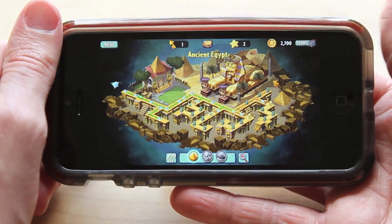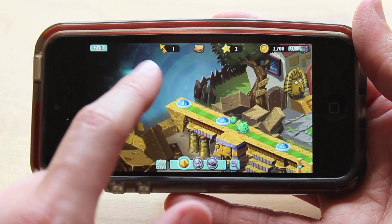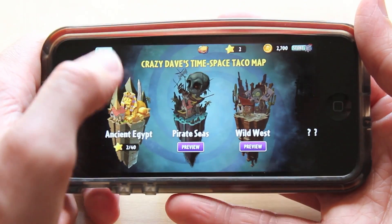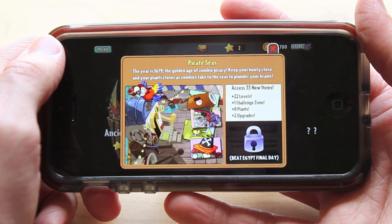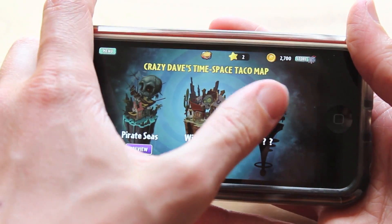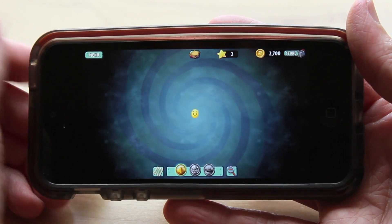Another new feature in Plants vs Zombies 2 that I'm really enjoying is the different settings. The first setting is Ancient Egypt; after you've beaten most of those levels you can go into the Pirate Seas, and then after that the Wild West theme. In Plants vs Zombies 1 there was only one setting — you'd move from the backyard to the front yard to the roof but you were still on the same property. Having Ancient Egypt, Wild West, and Pirate Seas is going to make this game a lot more fun than the previous version.